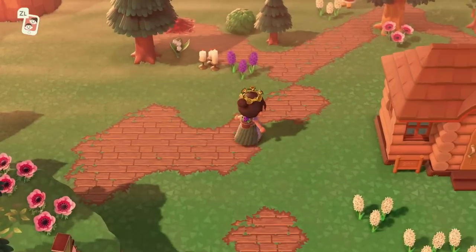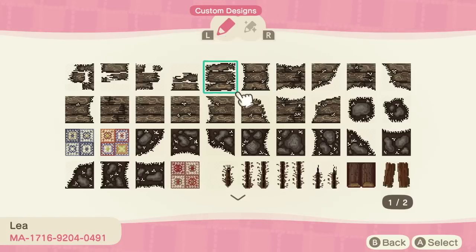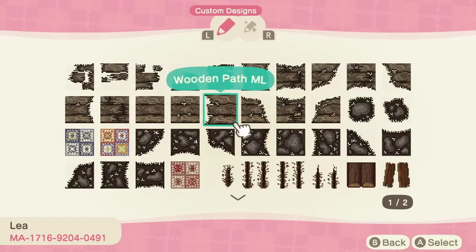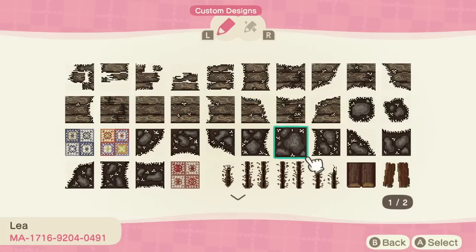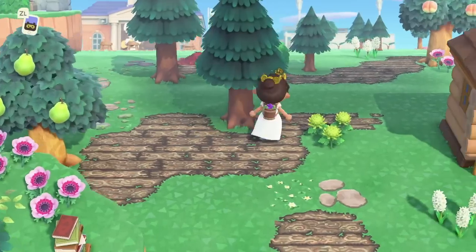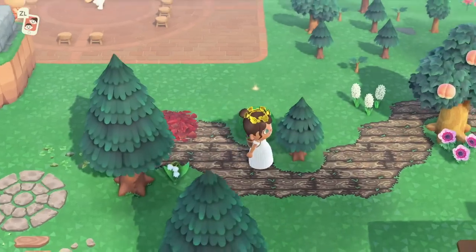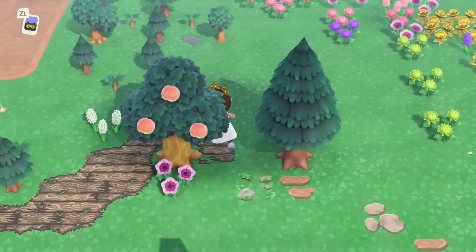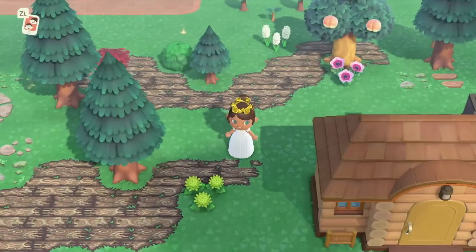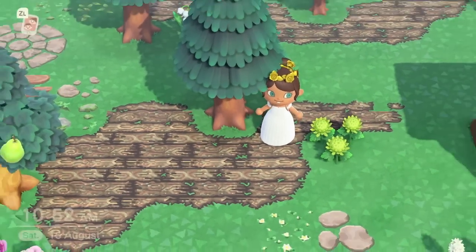This next one is a very worn, very distressed wooden design — this one is full 15 slots with multiple versions of the middle design. Here's how it looks — really cool, really old. I've seen some people try out wild west style themes on their island and I think this could look really cool in a broken-down saloon or a stable, some area where the wood gets really distressed and worn down. When you zoom in you can see all those knobbly lines and the grain of the wood, which is really impressive.